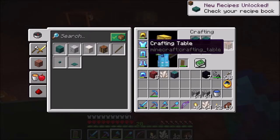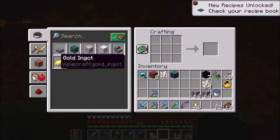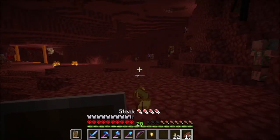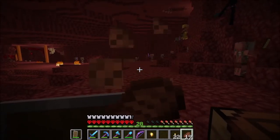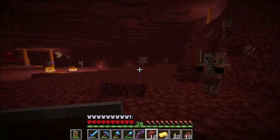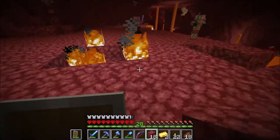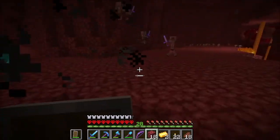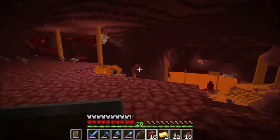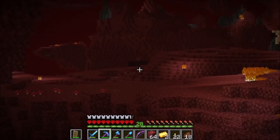Let's craft ourselves a crafting table, chuck that down, and grab some gold nuggets. If we chuck those on the ground we should be able to get some trades with them hopefully. I think I'm just going to go around and explore the nether and see if we can locate a fortress. I don't want to venture too far away - oh, is that one already over there?